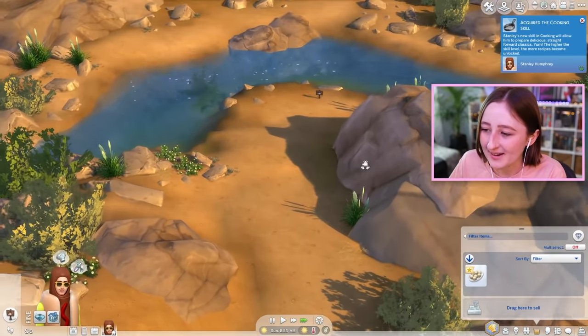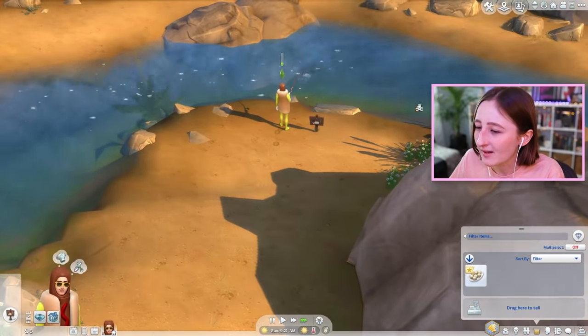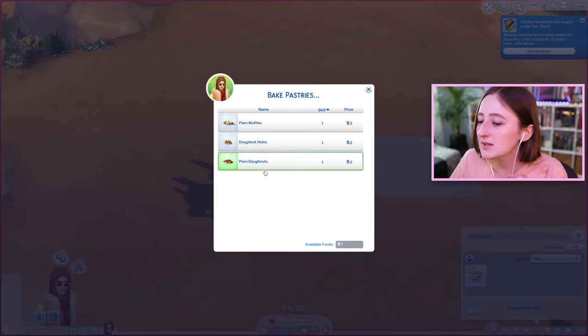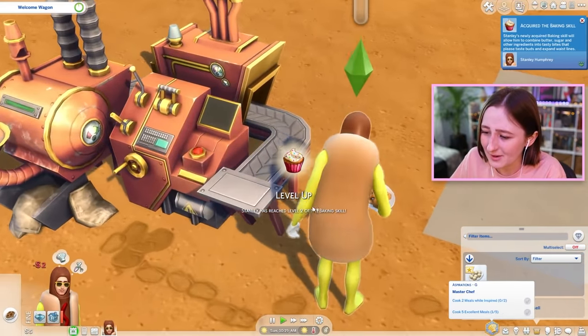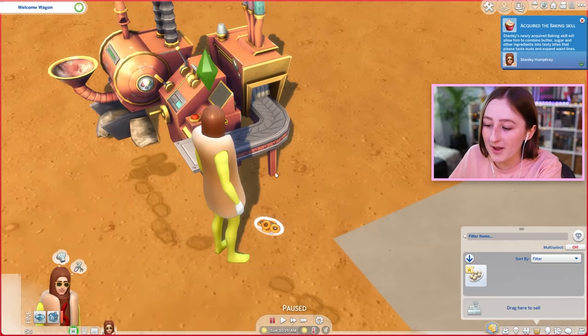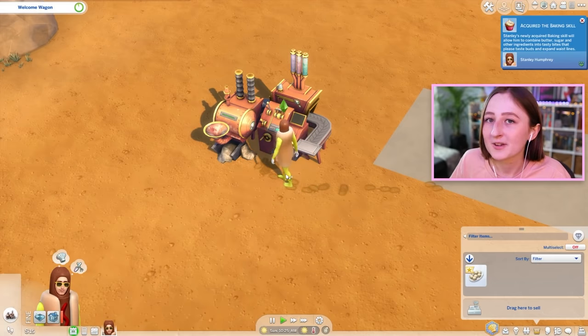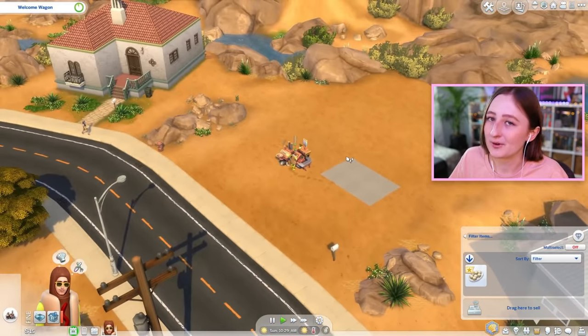I think maybe it's just the pastries that you can sell. This idea was not thought through very well. Plain donuts — not the welcome wagon, please. Aha! Sell to local bakery: 10 simoleons. That's what we need to do. We just need to get our skill up and make a lot of donuts, because right now we're not doing so good. 15 simoleons! 17 simoleons.